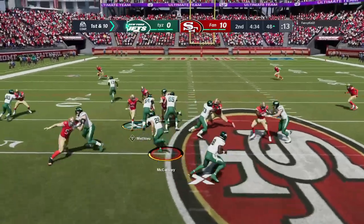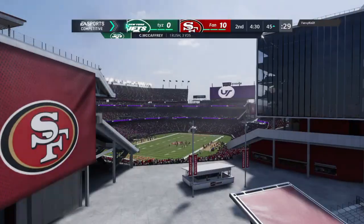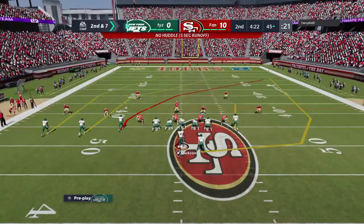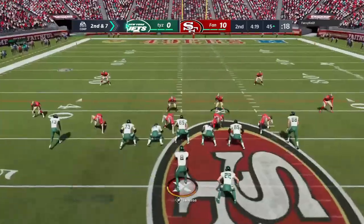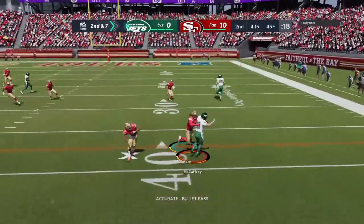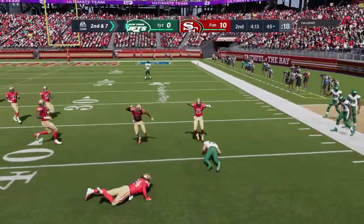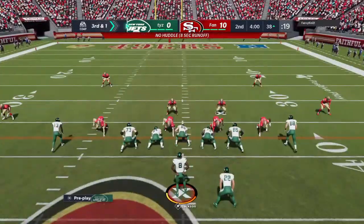The fourth down conversion results in 23 yards. First down — number 22, Christian McCaffrey, on the tackle, Tyron Matthew. From the 45 on second down, Jackson gets this to his running back, Christian McCaffrey. And the stop here will come at the 38-yard run.